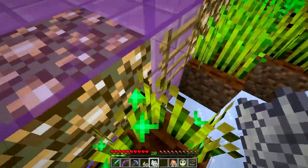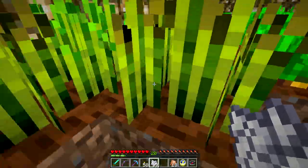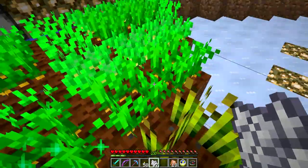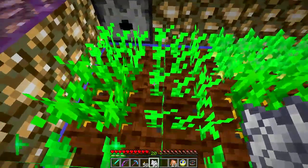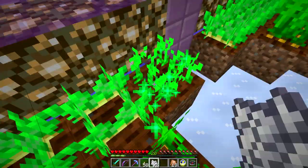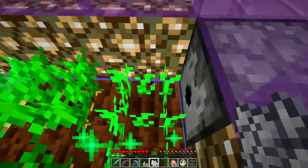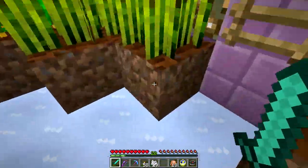Then I'm immediately enchanting stuff, trying to get a head start — a combination of enchanted tools and weapons and such — with books that I get from the villagers. But I don't have all the villagers I really need.